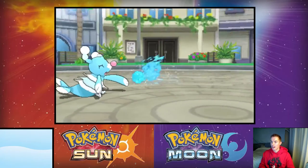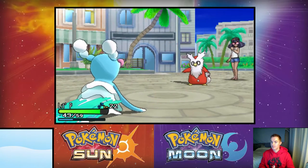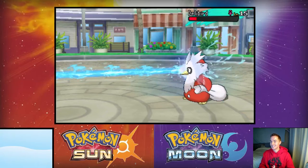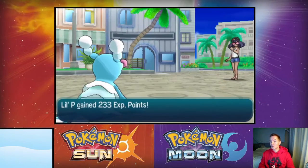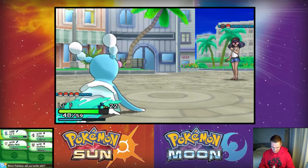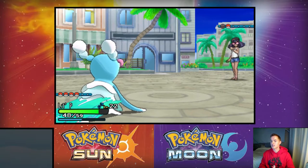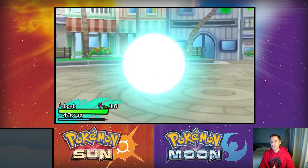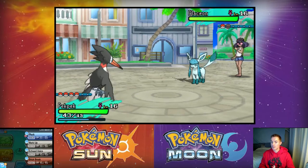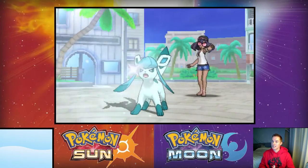Let's just keep it with Water Gun for now. Delibird used Present — great move, great move. Delibird is a horrible Pokémon by the way, but it looks so cool — just such a great idea. Glaceon! Let's switch — Grubbin doesn't have a Rock-type attack yet so let's go with Peck. Actually I'm gonna hit it with a Fighting-type move — Brick Break — not a Flying-type move. Come on and slam! Dang, Glaceon...